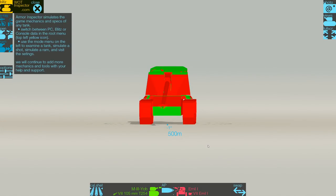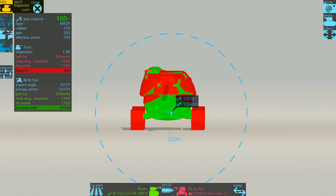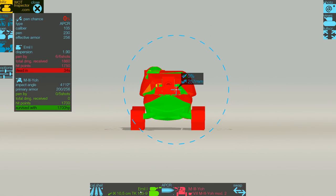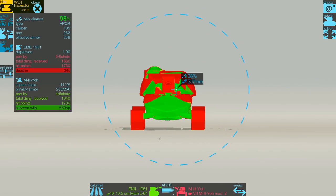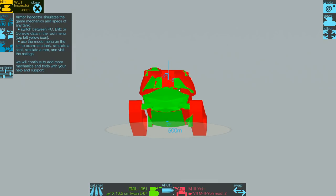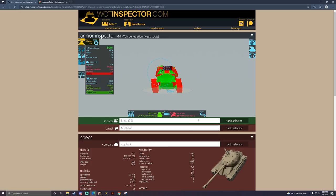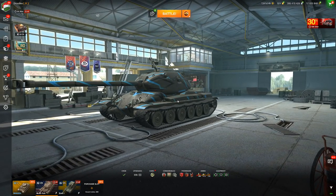That is incredibly thick. When we compare that to the M3O, the upper plate and lower plate has no armor whatsoever — that is very poor. That means you are exposing massive chunks of armor, making your vehicle much more vulnerable to being penetrated. The turret cheeks are also very weak. A Tier 8 with good penetration will cut straight through that turret armor with no problem at 155 to 240 millimeters — it's quite weak.